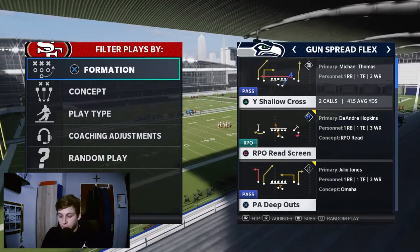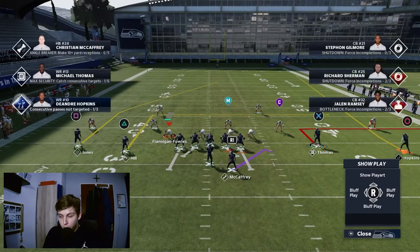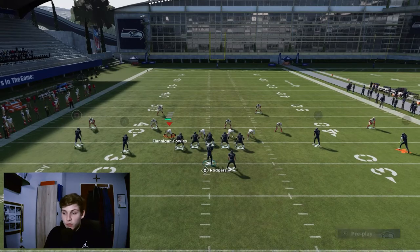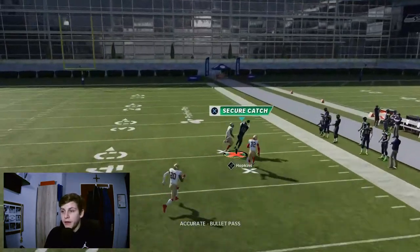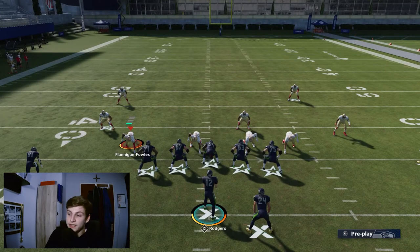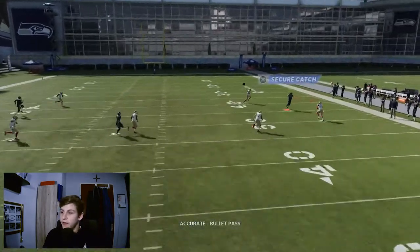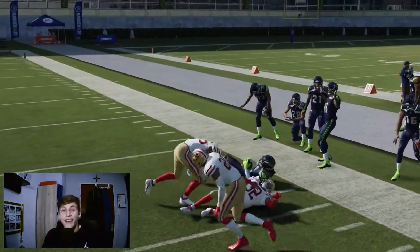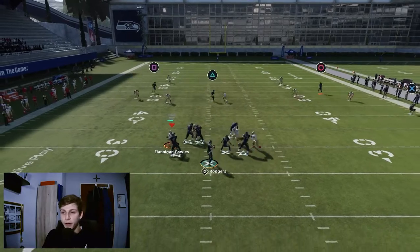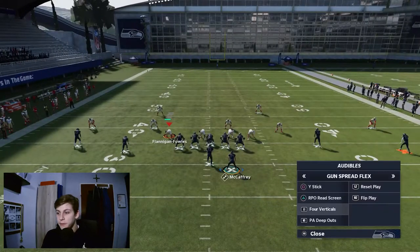The Shallow Cross is the first play. For Cover 2, the most important thing is to have Thomas on an out route. While snapping the ball, hold the left stick to the right to cut off the drop back a little bit. There's a tiny window — keep in mind I have 99-speed, 99-zone, and 99-man coverage corners and safeties — but there's a window to throw. The skinny post is also a great option against Cover 2.